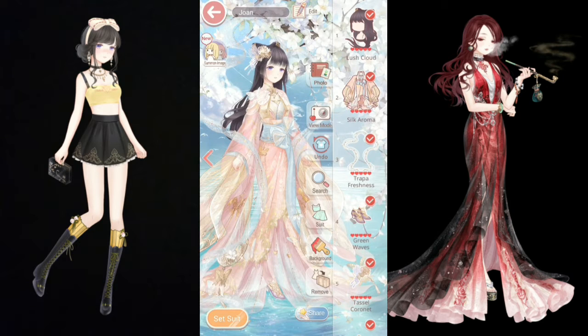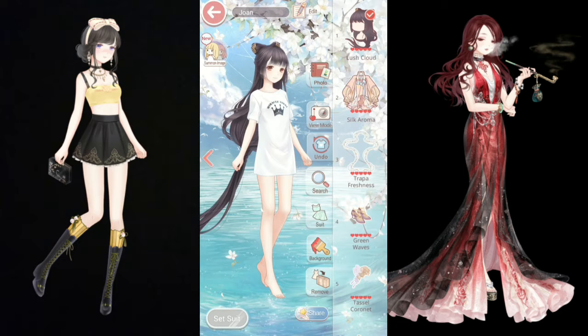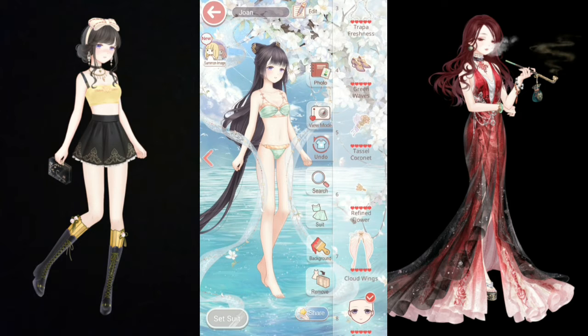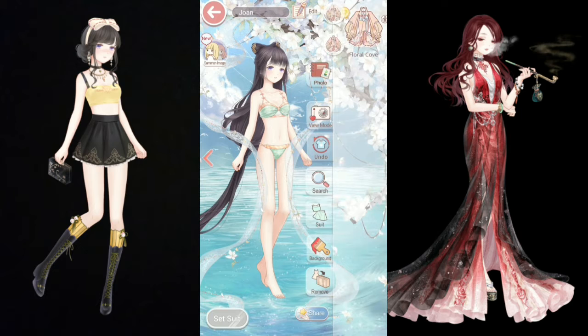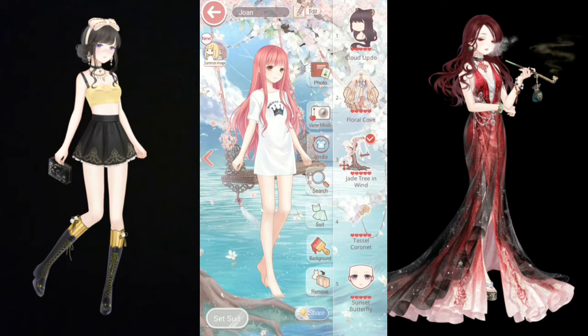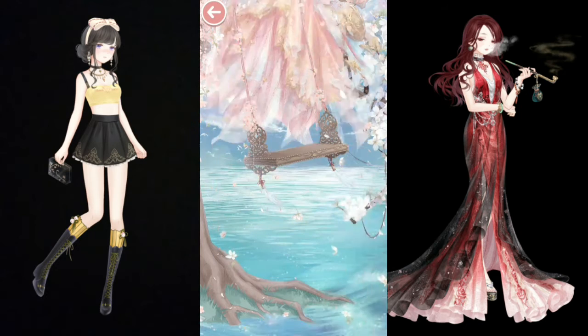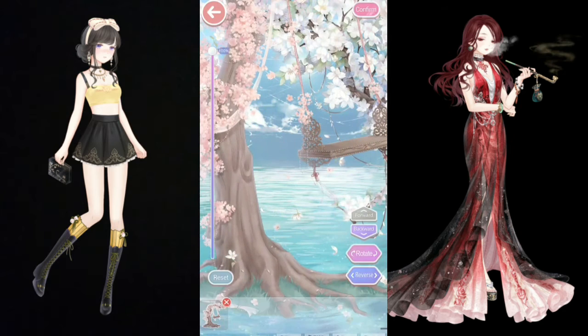So at number 10, we have Floral Cove. She is available in a secret shop, in a pack with another suit called Passion 404 for $15. Her hair is okay to me — I have seen people use it when styling cloud male suits, so it is unisex, which is always a good thing. Her coat item is nice, however we have so many items like this, so it really isn't that special.